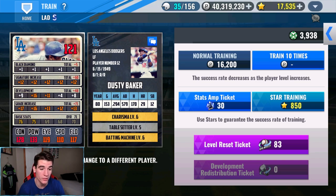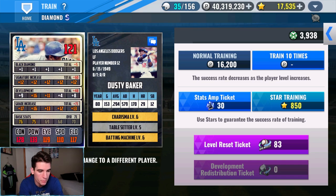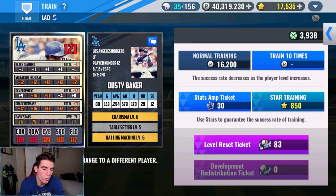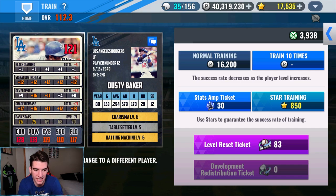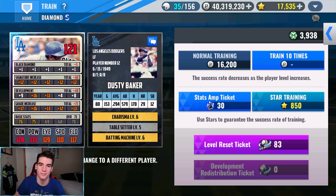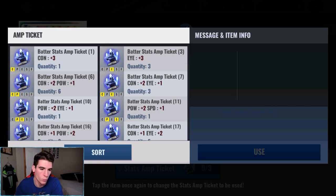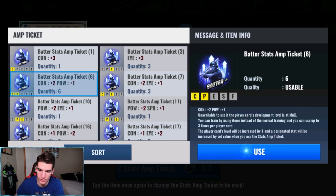After about 50 reset tickets and almost 7 million points, we finally got a 12 or lower to the right train on Baker. We got 9 to contact, 16 to power, 11 to I, 4 to speed, 8 to field. I wish speed and field were switched, but either which way if we eventually get Barreled Up on this card we still have the bonus. We're going to go three to I to get that to 14, four to contact to get that to 13, then two to power to get that to 18. The amp tickets we'll use: two plus-two contact, one power — we have six of those — and a plus-three I, we have three of those.